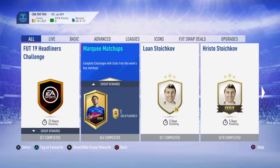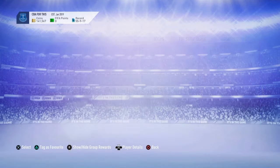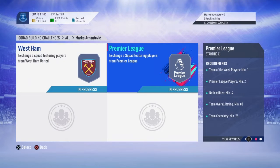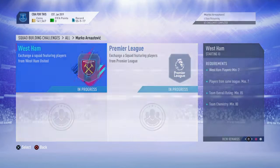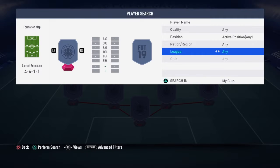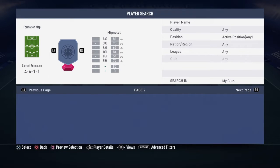We're here for another video and we will be doing Arnautovic, basically. So you need two West Ham players — an 85-rated for that one and an 83-rated team. We'll get this one started, show you what we do. I've done it already, I'll just submit the teams for you so it's easier.